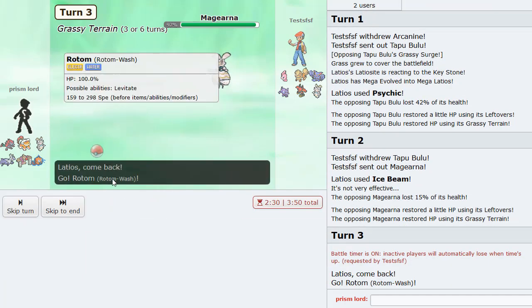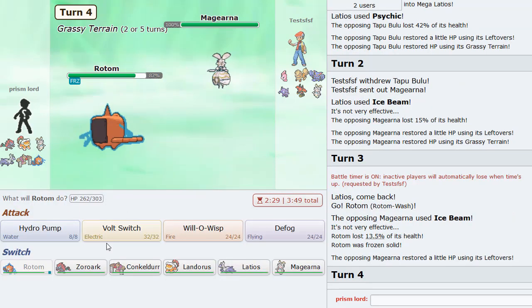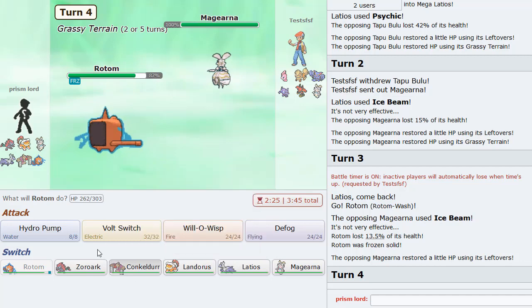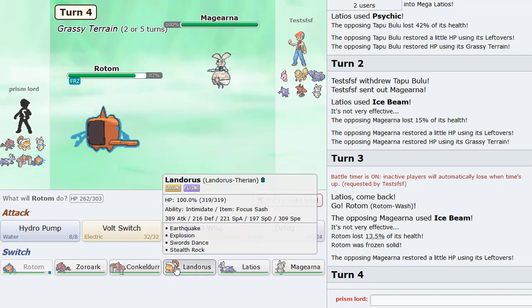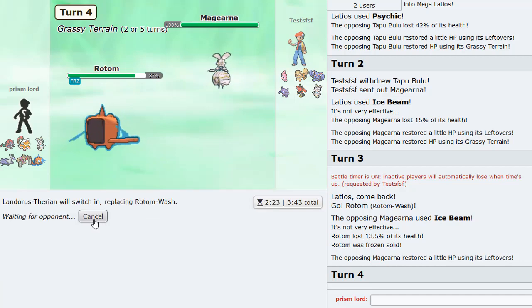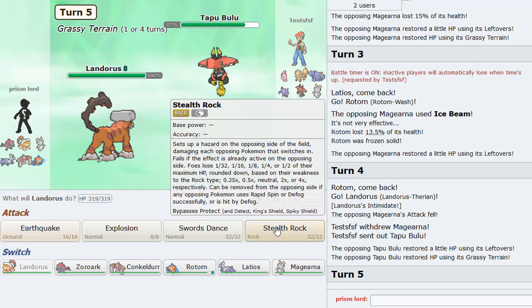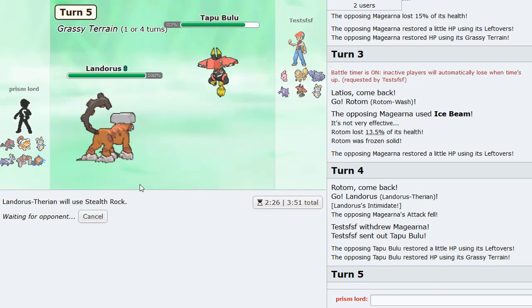Hit him up with Rotom, Ice Beam freeze - nice! Go Landorus here I think. Getting up my Rocks is gonna be clean. I don't know what his Defogger is - probably Gliscor, maybe Gliscor. Let's get some Rocks up. Goes Bulu - okay, cool. Let's get these Rocks up right now.